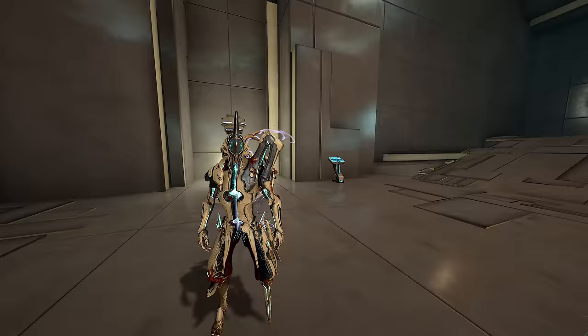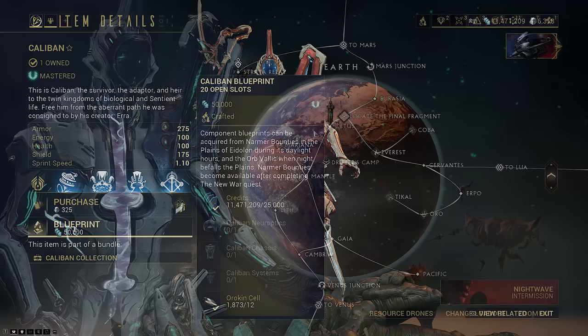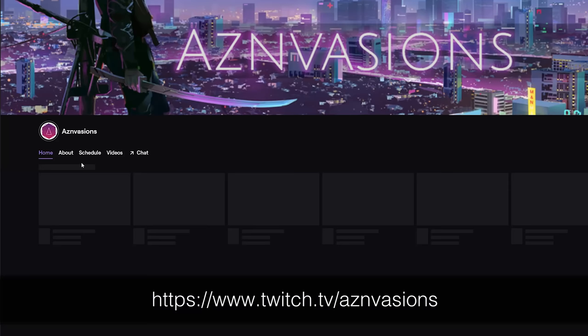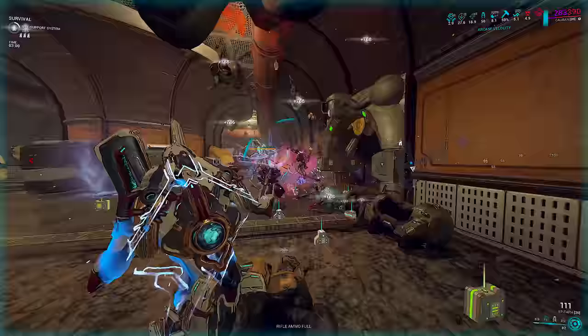Hey everyone, welcome back. The New War has dropped and Caliban is finally here. His blueprints can be obtained from the market, and his parts can come from the NPC in alternate Cetus, which you will be able to unlock once you finish the New War for new bounties. This is not a spoiler, as DE stated there will be a new version of the Plains and Cetus. No lore or quest spoilers here, so you can watch this video even if you haven't done the New War yet.